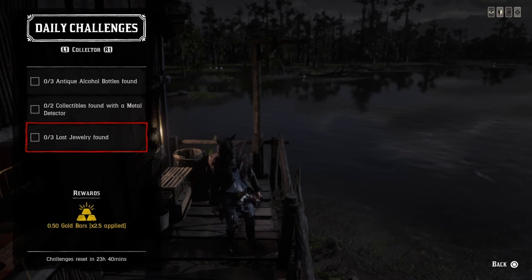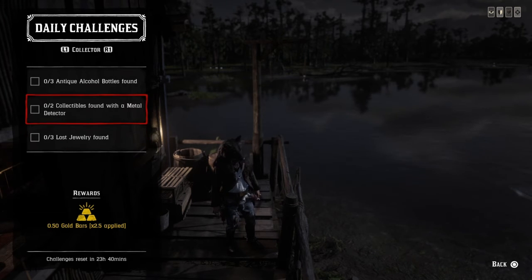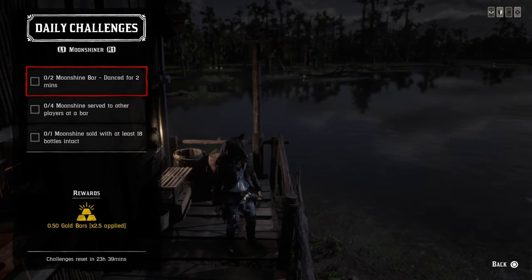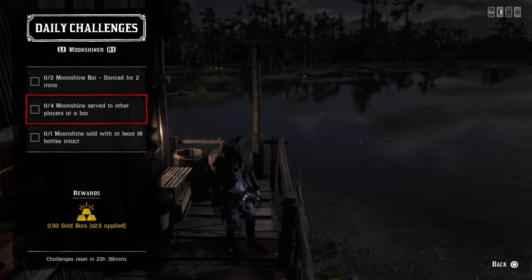For three lost jewelry found, same process — open up the map for lost jewelry or use the player interactive map. For moonshine bar dance for two minutes, go downstairs to your moonshine shack, fire up the band, and cut a rug for two minutes — that challenge will be completed.